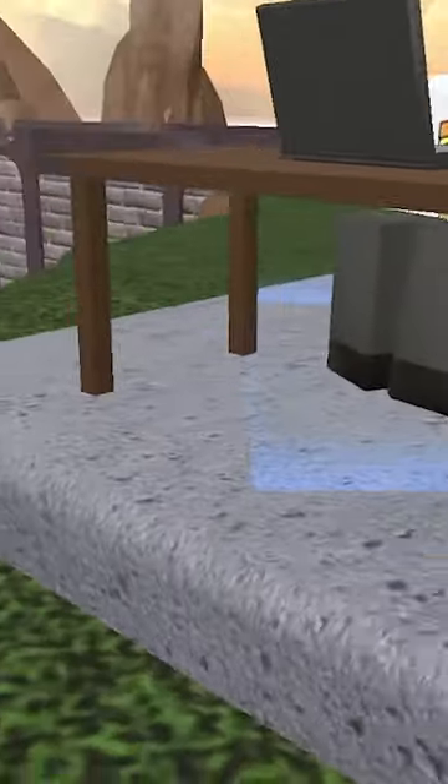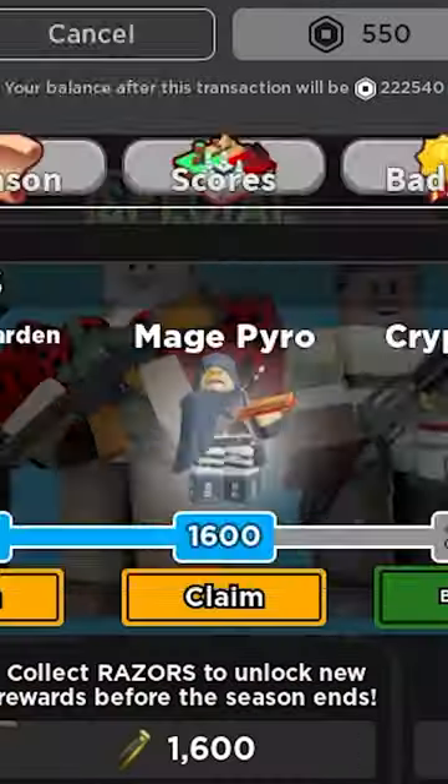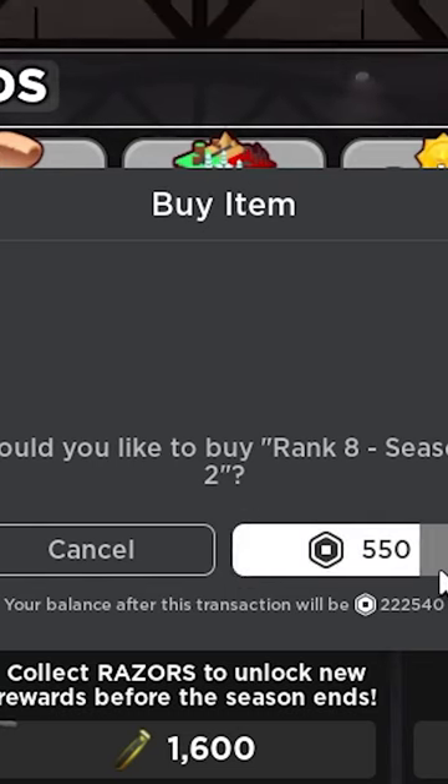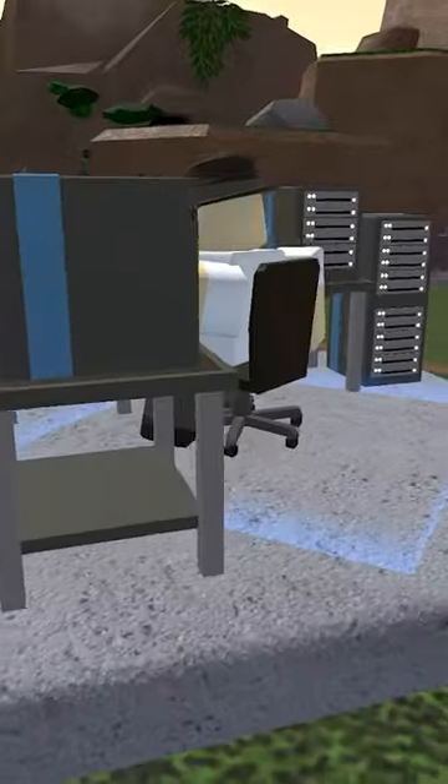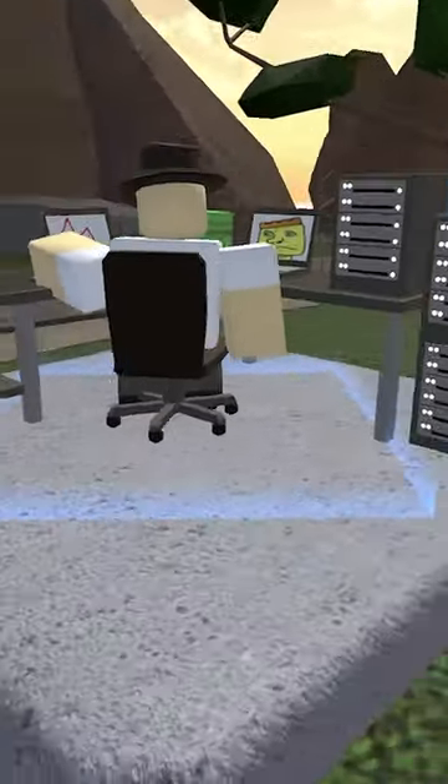The Crypto Farm is a skin that you can get from the Philips XTDS Season Pass. This is the rank 8 reward and costs 2200 total raises or 450 Robux. When released, this used to require 3300 total raises before this was decreased.